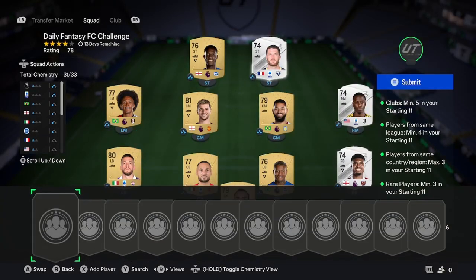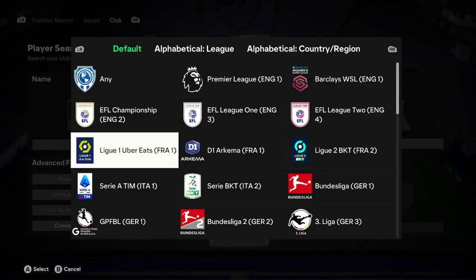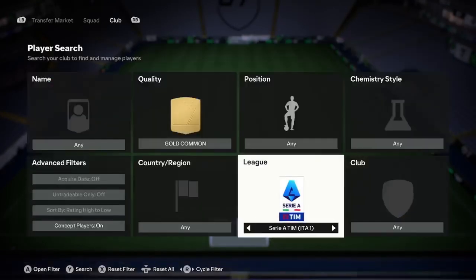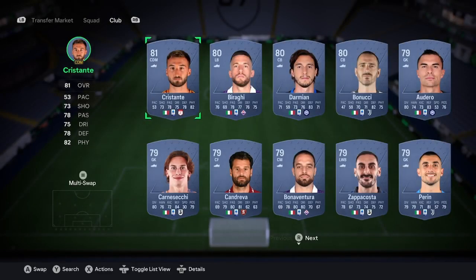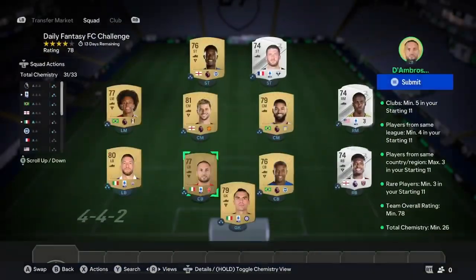Once you've done that, move to the other half — pick a different league to what you've been using. I moved from Premier League over to Serie A; you could go Premier League to La Liga. Do the same thing: pick the coordinating nation and search the concept players. We have four players here above 80-rated, and you still only need two. I went for Baragi, who cost me 400 coins — it's really not that expensive if you get it right.